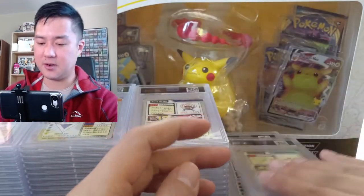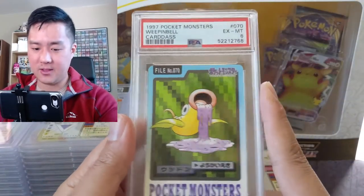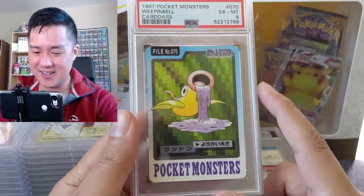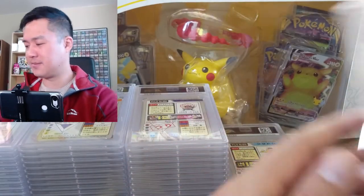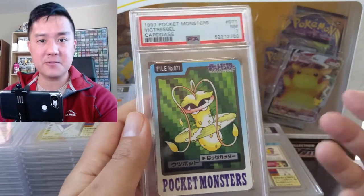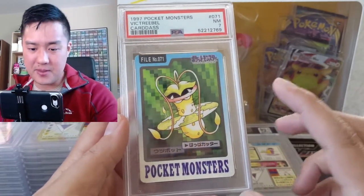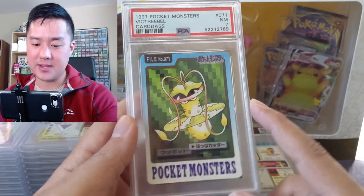Bellsprout. Look at this Weepinbell — that looks like a poisonous Pokemon right there. That sludge — or either that or it just ate a Muk, I'm not sure. Then Victreebel is another Pokemon that's never too threatening looking, but this one looks pretty scary. If I saw it in real life I would be terrified.